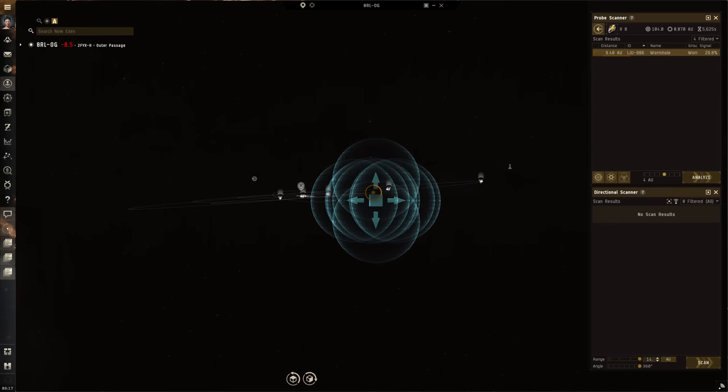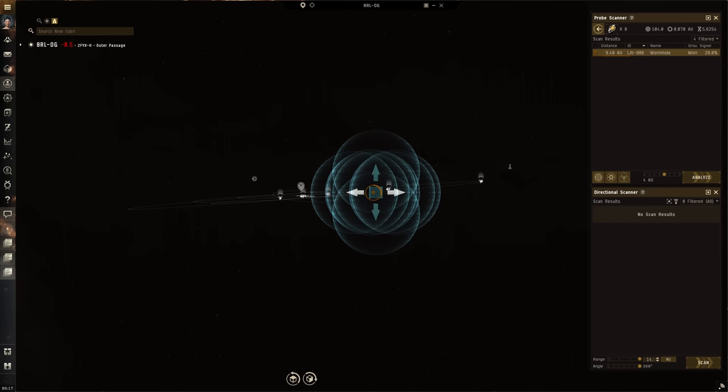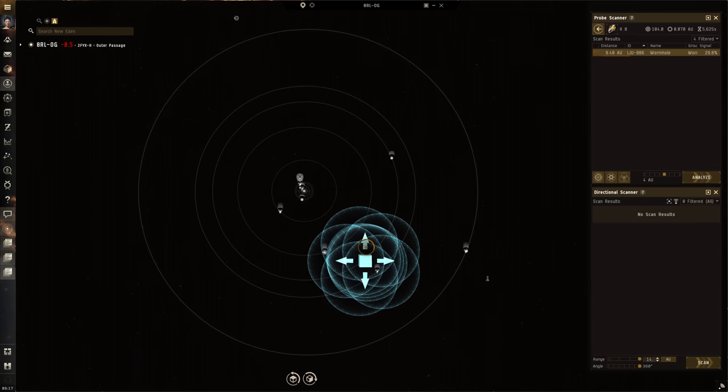Wormholes are hidden cosmic signatures and can only be located through scanning, much like relic and data sites. If you need a refresher on scanning, check out this scanning basics video.